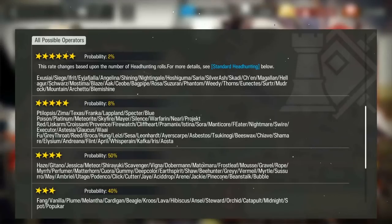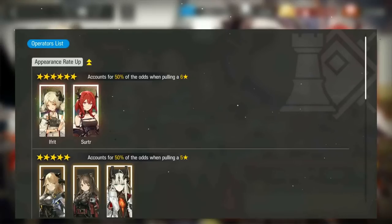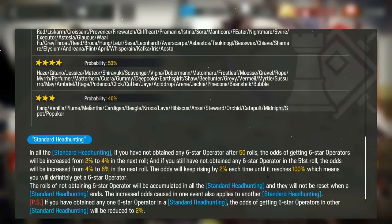In case I need to explain banner pity: the rate of obtaining a 6-star in the game is 2%, a probability of 1 in 50 pools. If you often get it under 50, 40 or 30 pools, it means you're very lucky. The rate of a specific 6-star will depend on the kind of banner it is — the featured 6-stars will have the highest probability, but there's still a chance you obtain a 6-star that is off-banner. If within 50 pools you don't obtain any 6-star, on the 51st pool the rate is improved from 2% to 4%. Then on the 52nd it'll be 6%, jumping by 2% each pool. Once you obtain any 6-star, the pity counter is reset back to 2% per pool.